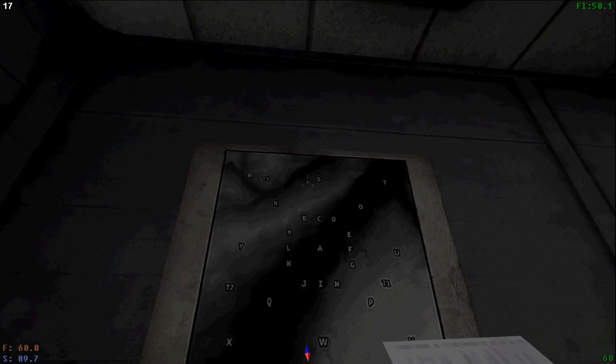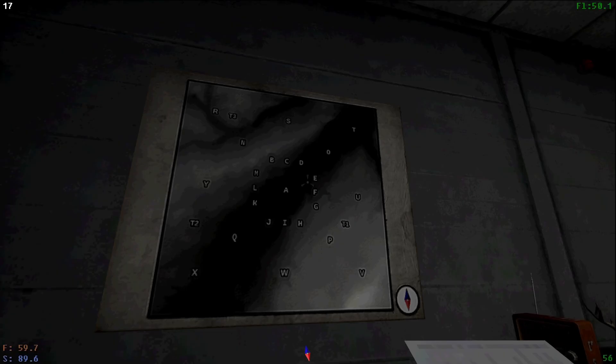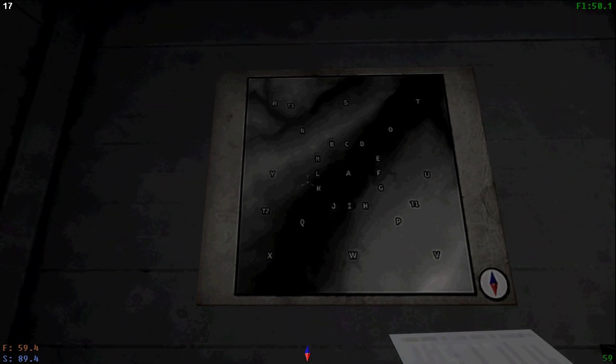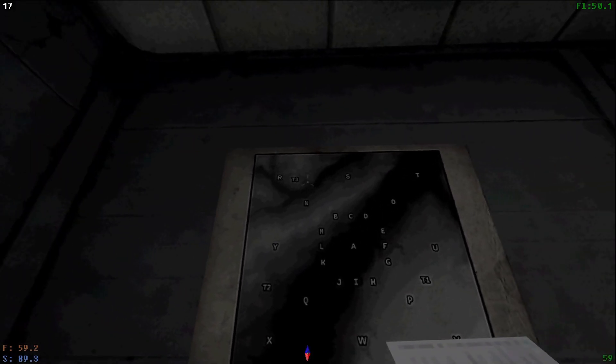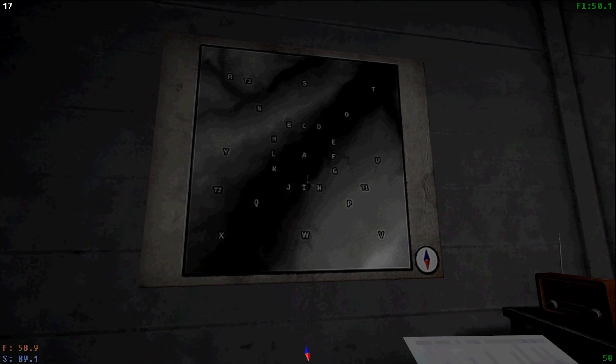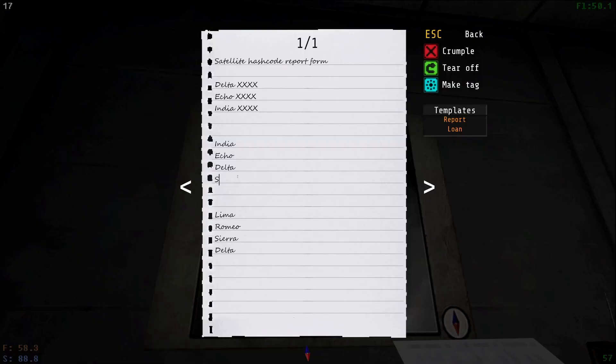So Lima, India, Delta, Echo, Romeo, Sierra. I guess we'll start at India, and then we'll hit Echo and Delta. India, Echo, Delta. And then Sierra, Romeo. And then we'll end at Lima. Okay, I guess that's what our game plan is going to be for today.